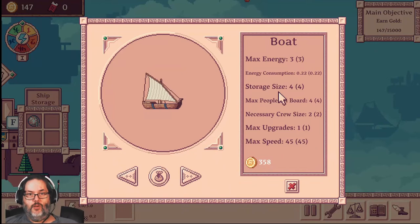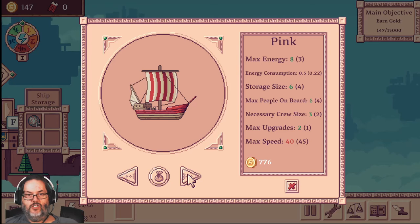Let's take a look. Here's the ship we start off with — the Plane Boat — and it gives you a comparison of the new one you're looking at against yours. It can go 45 miles an hour, you can have one upgrade on it, you need at least two crew members but a maximum of four, it'll hold four items in storage, and it consumes 0.22 energy per day with three energy allowed. Looking through other boats, the pink one is a little bit slower, has one extra upgrade, takes one extra crew person — which does cost you money per week — but energy consumption doubles while it holds more than double the energy.